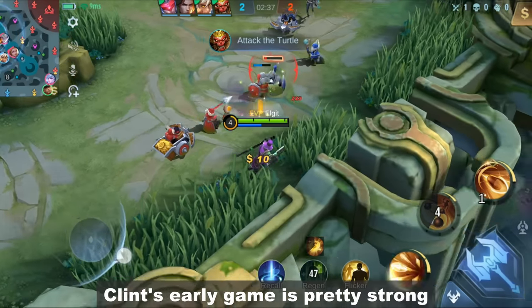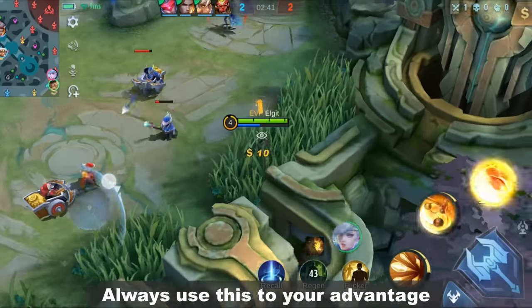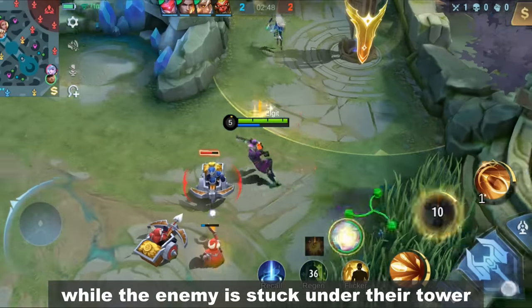Clint's early game is pretty strong against other marksmen. Always use this to your advantage to delay the enemy. Freeze the minions using your range and damage while the enemy is stuck under their tower.